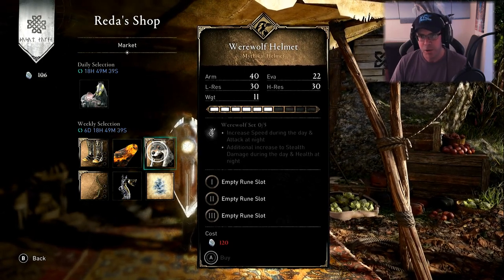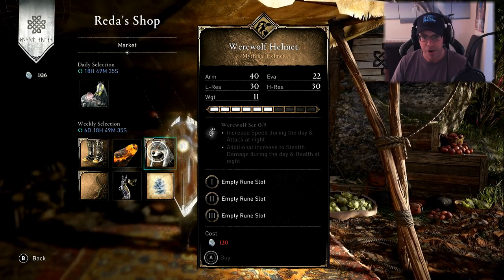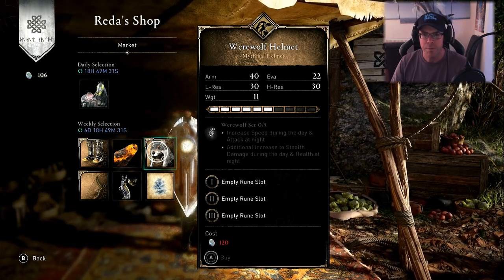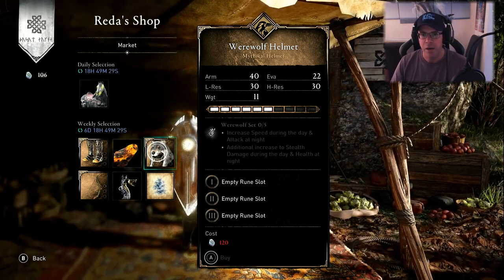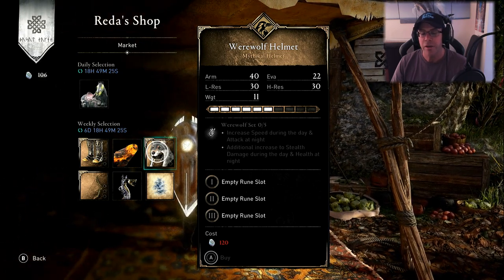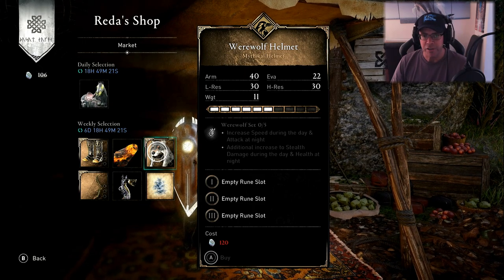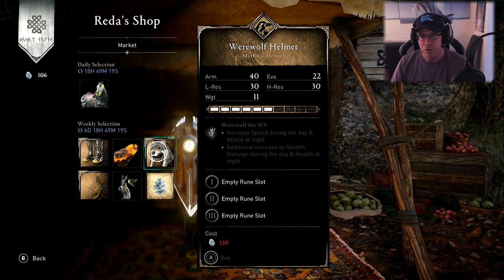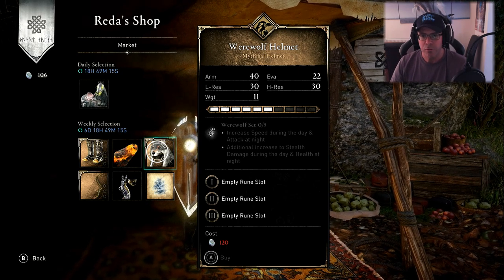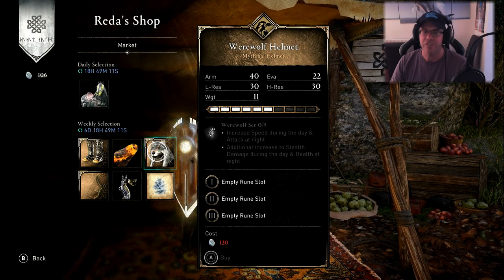Werewolf's Helmet is the next one, and that's part of the raven tree. It's a mythical helmet, half upgraded, all three rune slots are free, and it's 120 opal. Armour 40, evasion 22, light resistance 30, heavy resistance 30, weight 11. The ability, if you have the whole set of 5 of 5, is Werewolf Set 5 of 5 — increased speed during the day and attack at night.